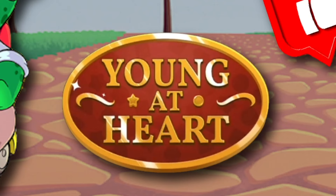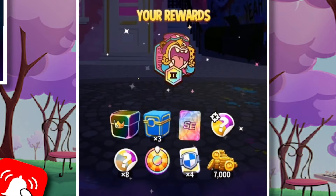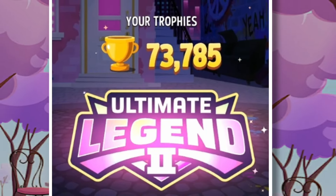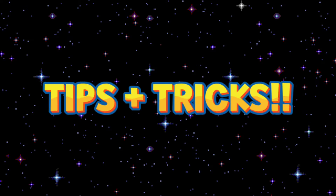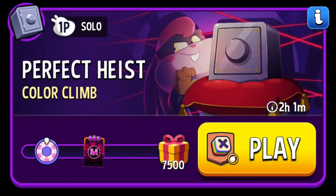It's rewards time! Hey everyone, Tom here with a brand new video. The new season, Young at Heart, has begun, and we have got some awesome rewards to go and collect. I managed to get to a record high amount of trophies this season. Not only do we have these sweet rewards, but we also have an exclusive giveaway, and we're going to be checking out the best tips and tricks to use Colonel McQuack to win solo mode. So you're not going to want to miss this one.